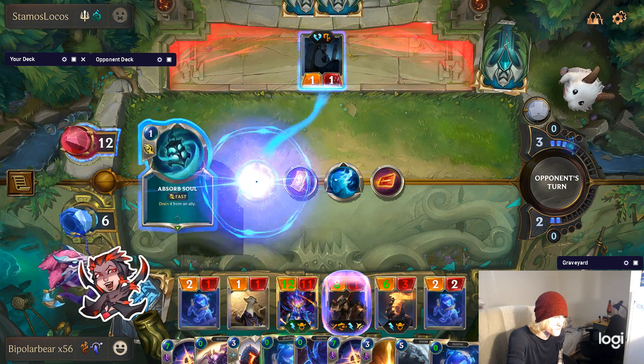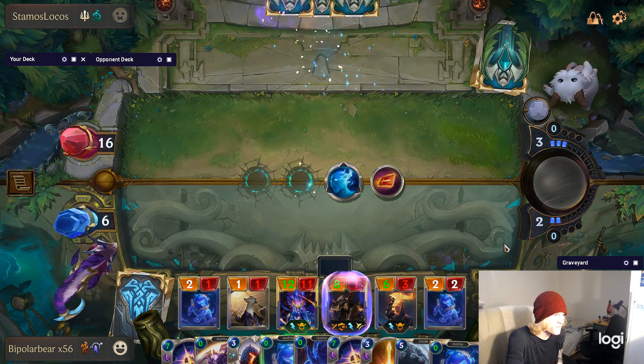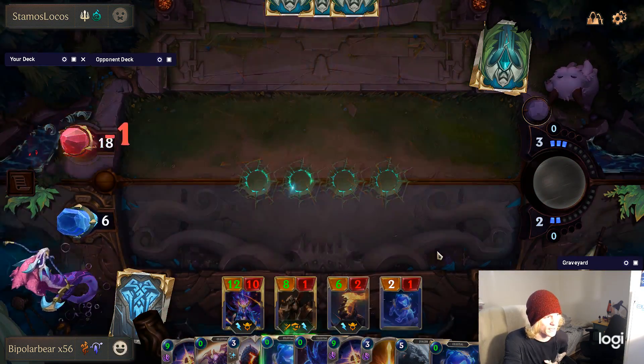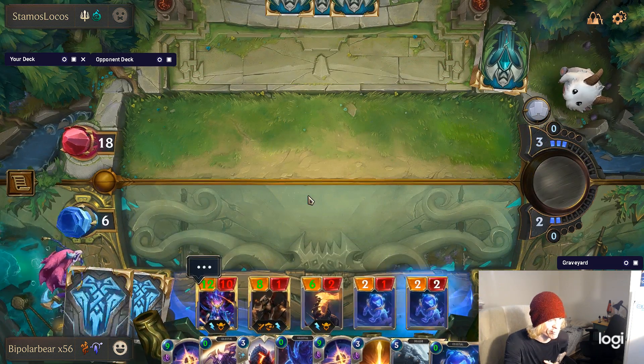And then he just kills off his Undying heal, which is not a great card unless you have a certain deck. I'd say you want to be running a ramp deck, like an Aurelion Sol deck — but if you're running Aurelion Sol and Thresh, maybe that's the card you want to use.